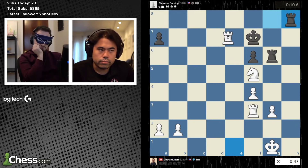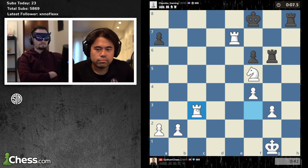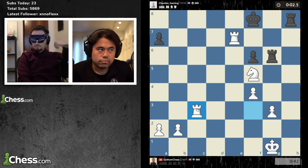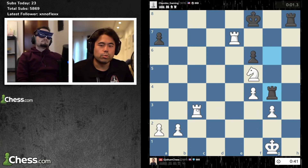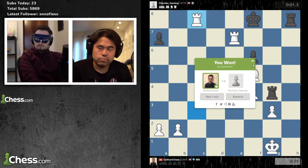Rook h8. Rook e7. King f8. Rook c3. Rook g4. Rook c8 checkmate — very nice, good job. His rating — it could really be anything. Like 1300 or 1400 probably? Yeah, a little bit lower. 1078 — wow, he played well. Yeah, he did play pretty well. It looked like he knew what he was doing — he played d5. But once he blundered bishop f7...